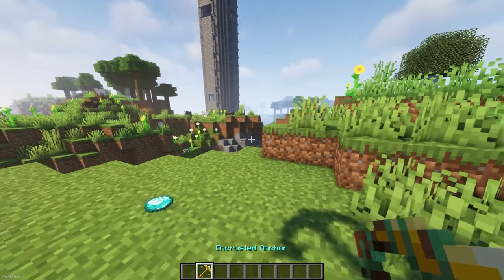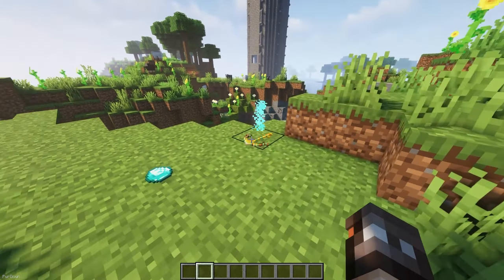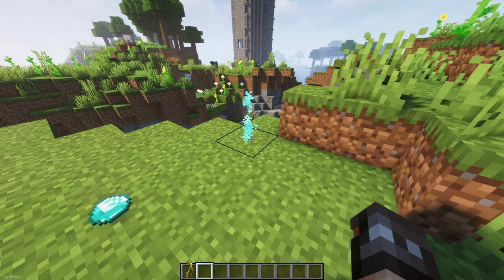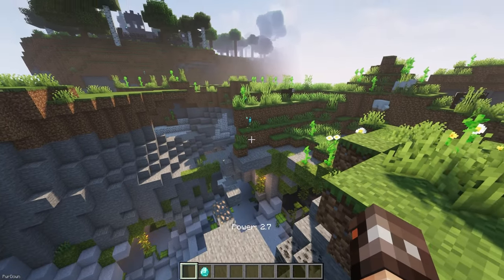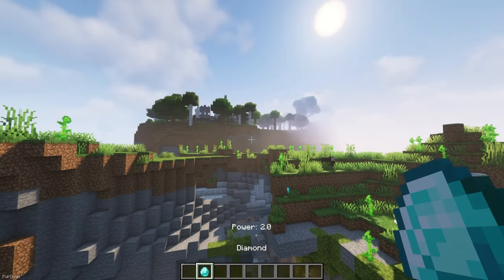Interactic changes how dropped items work, as they now spin around in the air and land realistically on the ground instead of hovering. You can hover over items and right click them to pick them up, and if you hold the drop key instead, you can throw items quite far.